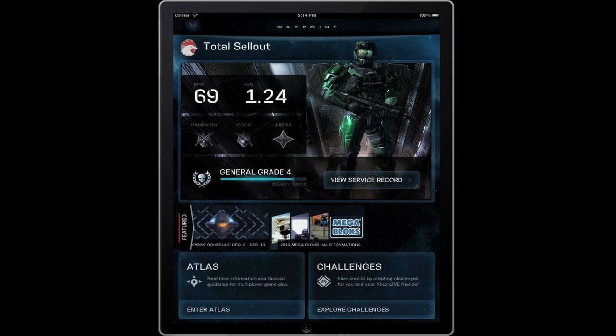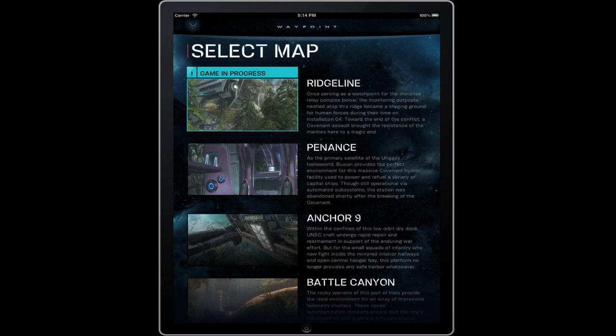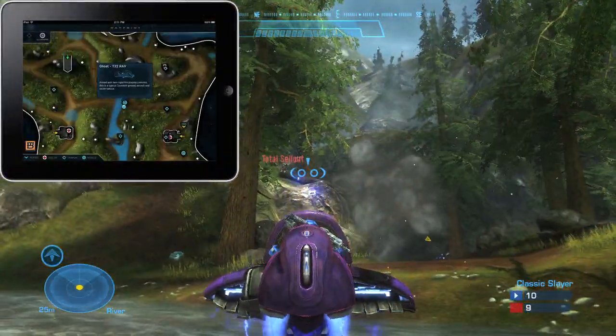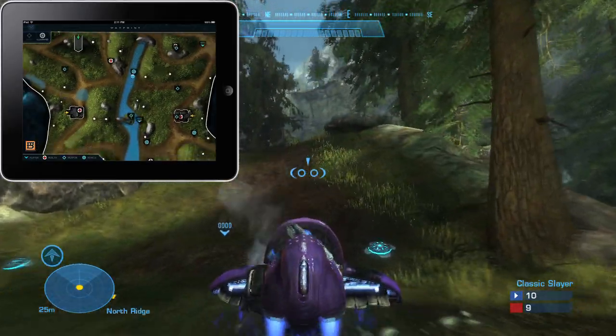When playing Matchmaking Multiplayer in Halo Reach, Atlas will give you a Game in Progress notification. Clicking that notification opens Atlas to the map currently being played and highlights your location on the map. As you move in the game, your location moves in Atlas, just like with a real-world GPS.